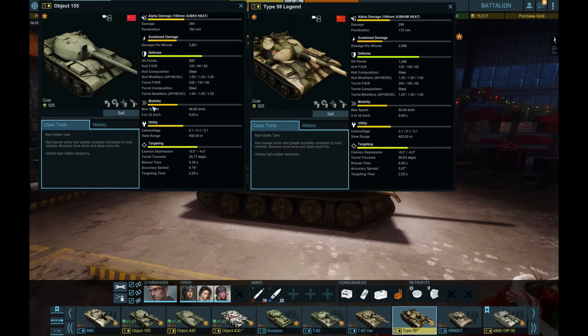Now a lot of people may not have the Object 155 — you got it if you were in the alpha test. It was a gift for just participating and helping test all the bugs before the game went into open beta, so not everyone's going to have this. But that's okay — for those that have it, just to give you a quick comparison: the damage on the Type is not as good.